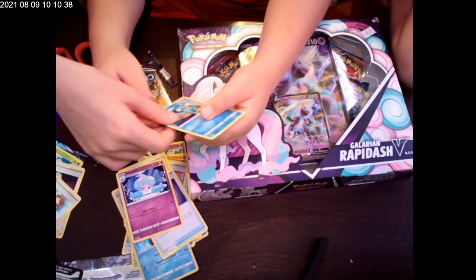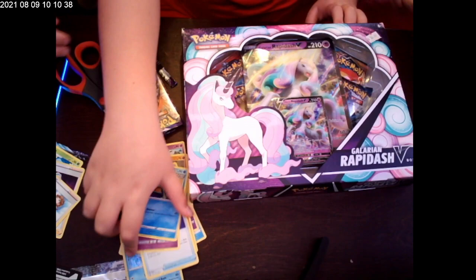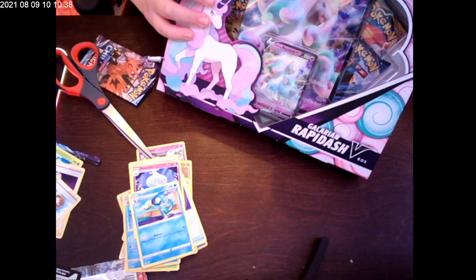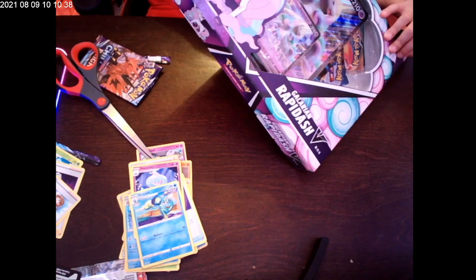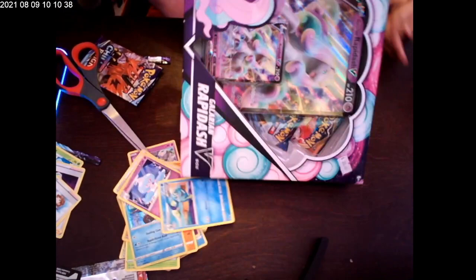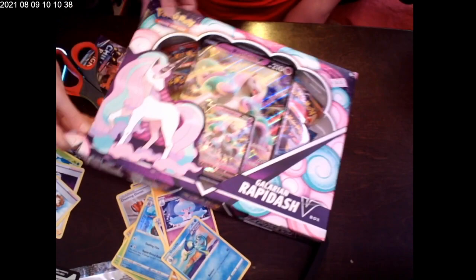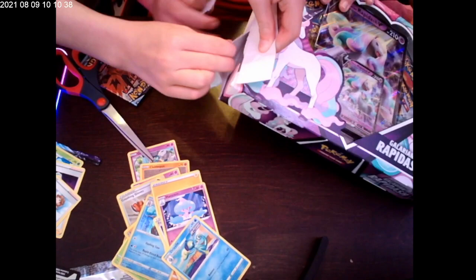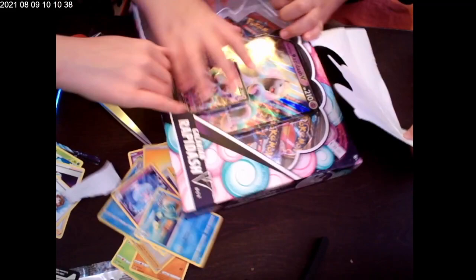Now we're going to open up our Rapid Dash box. This is hard to open — I got it with my muscles. Let's save the box. Nope, not saving it. The box is cool because it has a texture to it, that's why I want to save it. But we can't save this part — okay, that's fine.